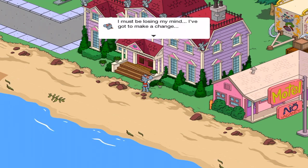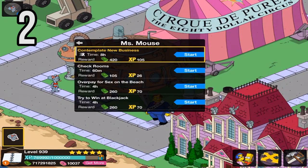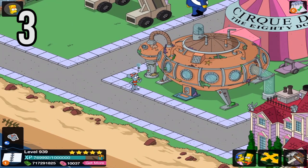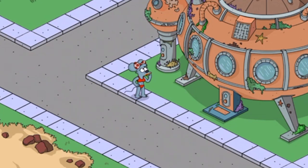I must be losing my mind. I've got to make a change. I do have a clinically insane building if you want to go to us. Mrs. Mouse contemplate new business. What's your business? Cookies? I'm hungry. Give me cookies. We'll see if there's going to be cookies — there's going to be something. No cookies. But I remember Itchy actually doing this in one episode. Maybe Scratchy too. I remember one of them pulling on the string for the lightbulb.